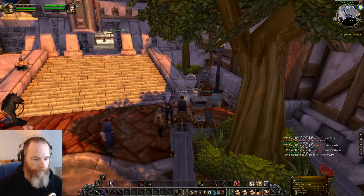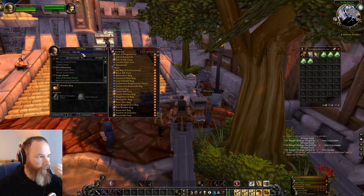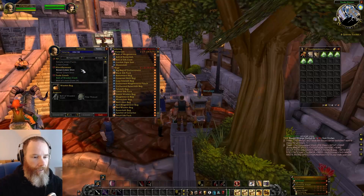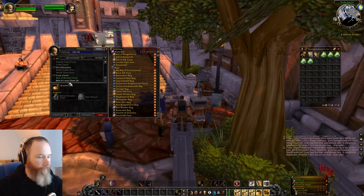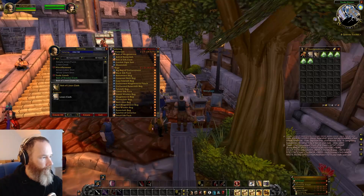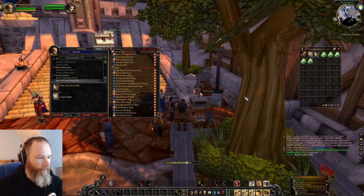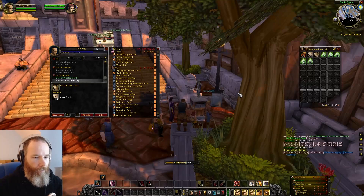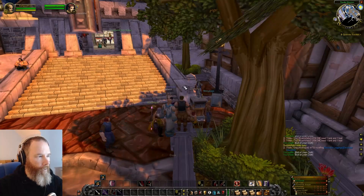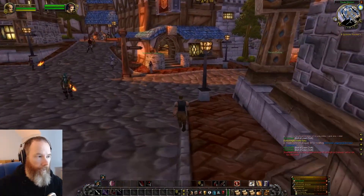I'd go through that and then the next stage is to open up tailoring. I've maxed out enchanting and tailoring — this is why I'm level 10, so that I can get the journeyman level of tailoring and enchanting. Level five is your first level and then the second level is apprentice, which is what I've got unlocked here. So bolts of linen cloth — create all of those would be the first stage. So we've got six bolts, that's enough to make two linen robes because it takes three bolts each.